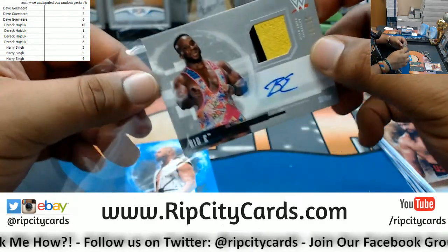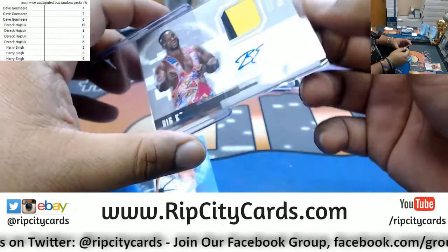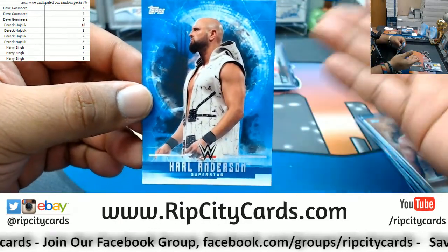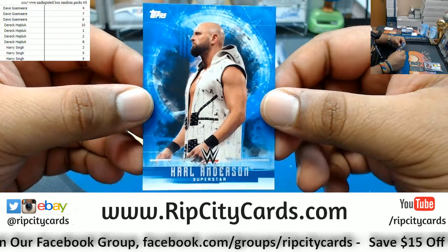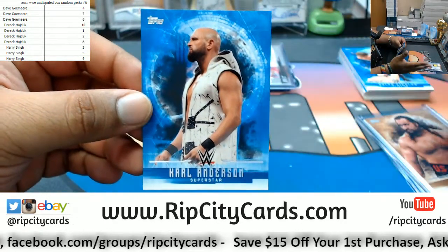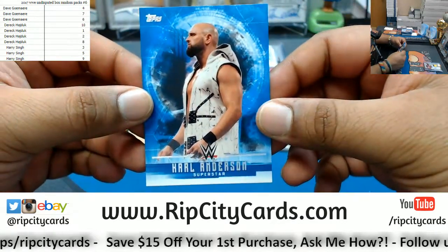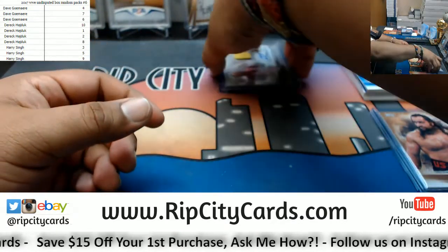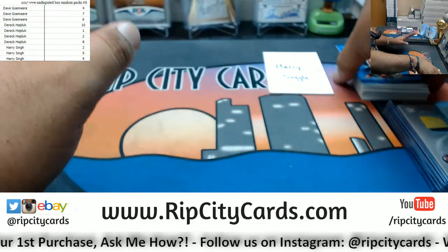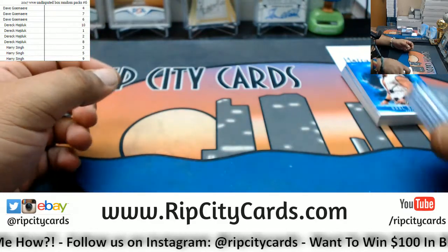We have Big E with the patch auto to 50 for the New Day. Pretty cool card. Also Carl Anderson — I wish they could call it the Bullet Club, but the Club is fine. Too sweet. I'm tired of the New Day gimmick — I never liked it, ever. I hope they put a stop to that soon. All three of them are in Money in the Bank right now, but only one can actually win, so hopefully that puts a rift and splits up that tag team.